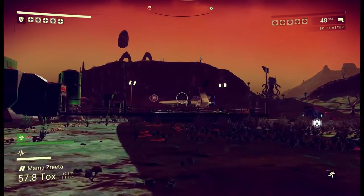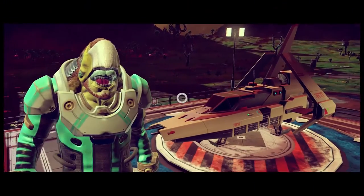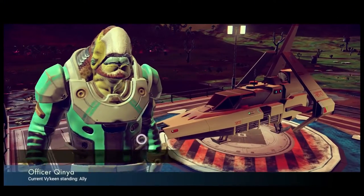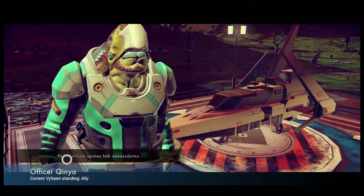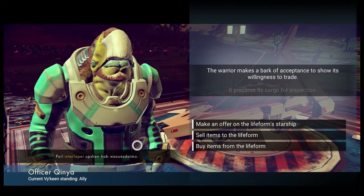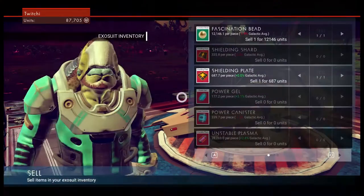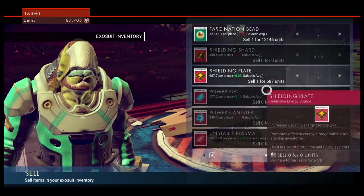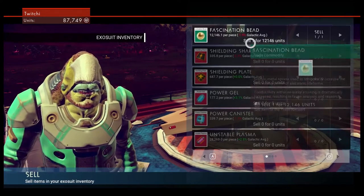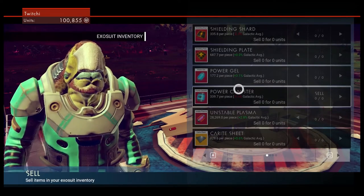Oh look, something landed. Hey over there — Officer Quinyar. He's one of these guys. He's a Vikorean right? They always call me an interloper and I'm like, hey you shouldn't build your fences so low that I can jump over them. Let's see what we can sell to this guy. Do you want some shielding plate? Good man. I really want to sell this guy this fascination bead. Oh there we go, it's gone.